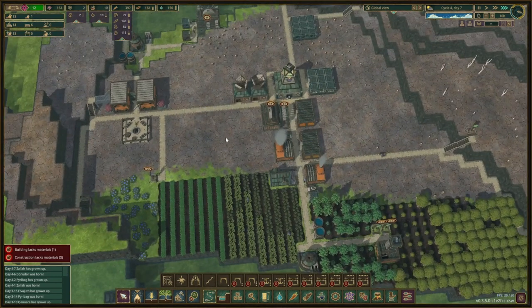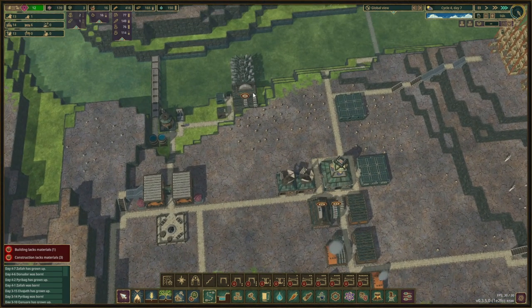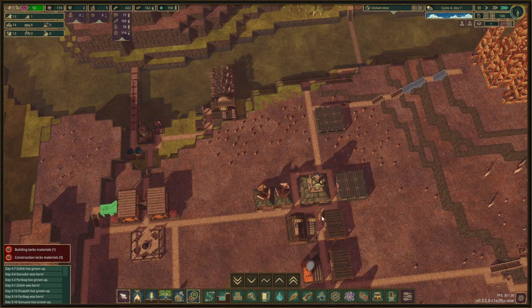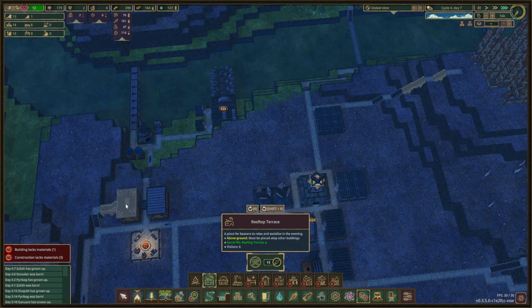We actually have 14 beavers now, so that is great news — we have the additional one. Let it work immediately, making planks. We're going to prioritize this instead of this, because we want to get that rooftop terrace — that is another well-being point.